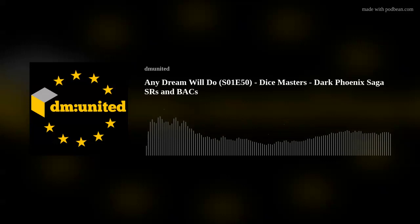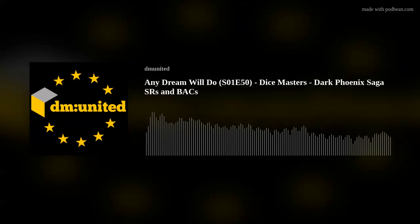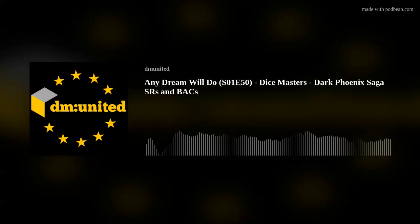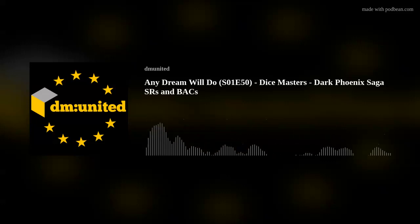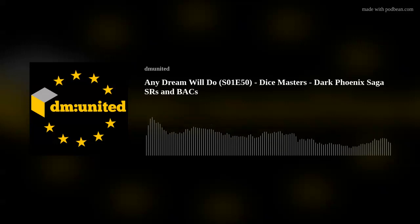There is that rare Cable that doubles the attack of other dice, which is obviously pretty good with this Beast because they'll all have built-in overcrush. But Psylocke is better because she can fit alongside most other big beat sticks, and she's a two-cost mask, which is pretty cool because masks are always handy. Overall, we seem to be feeling like Beast is decent, but not great.